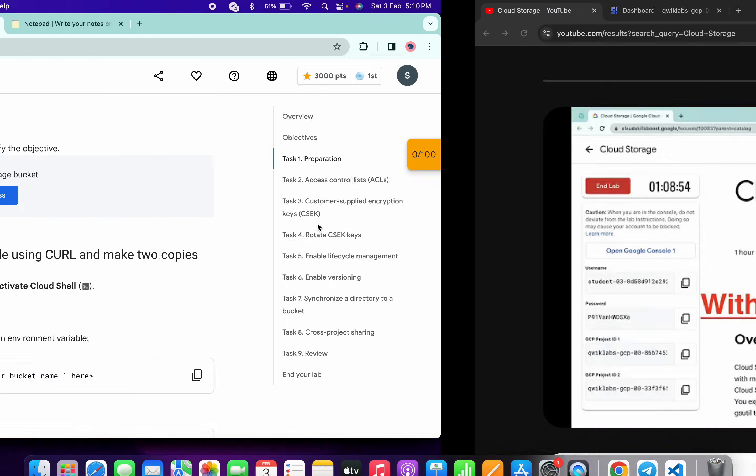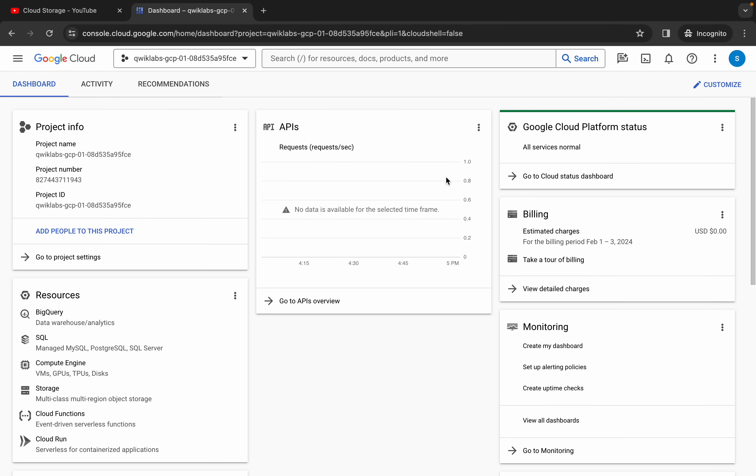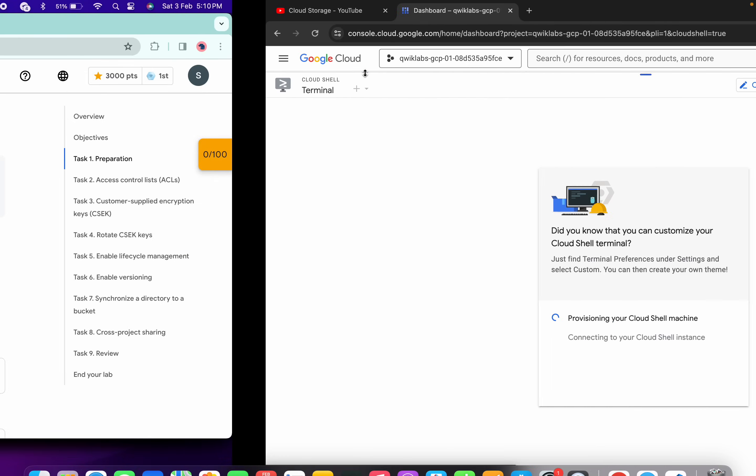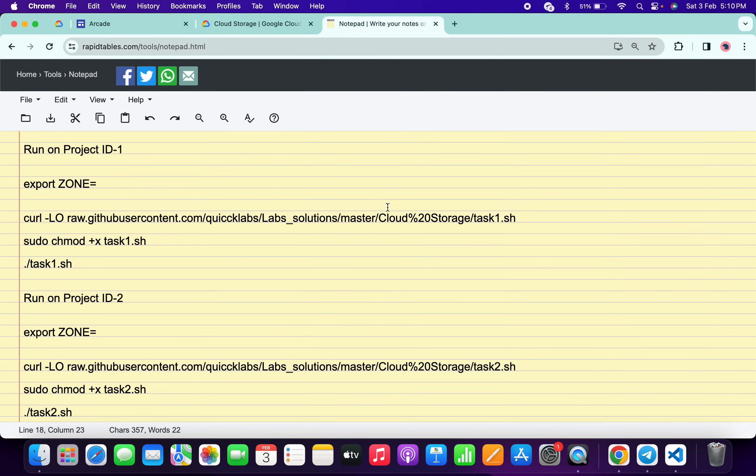First of all, log into your credentials, and once done, just simply activate your Cloud Shell — it will take a couple of seconds. Meanwhile, in the description box of this video I will share all the commands. Please pay attention here because this is a very important part of the lab.